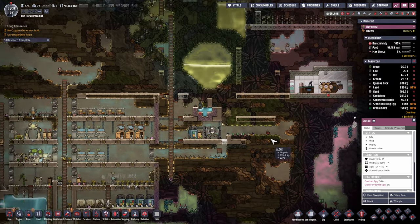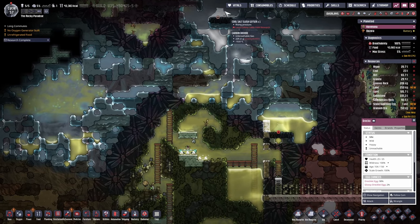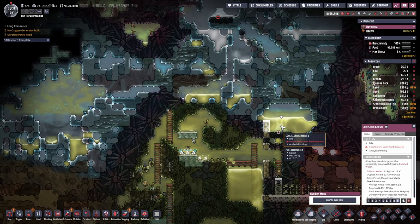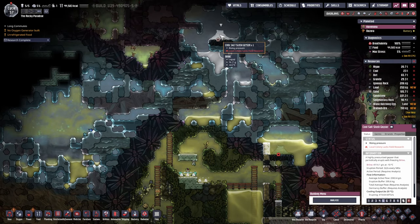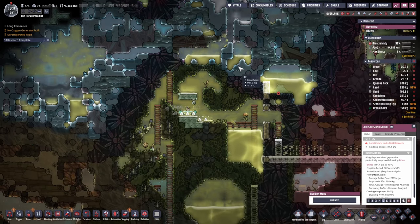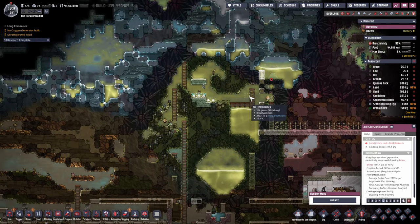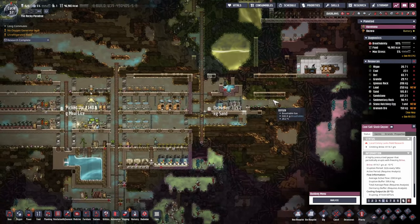Whilst we are doing the trekos we're also starting to climb up a little bit because we do have those two geysers here. The cool slush geyser which gives us polluted water, and we also have a cool salt slush geyser which gives us brine - and they're both at minus 10 degrees. That's gonna be fantastic to cool the base and keep everything nice and cool eventually.